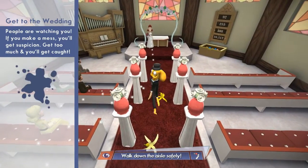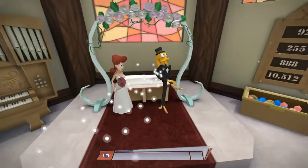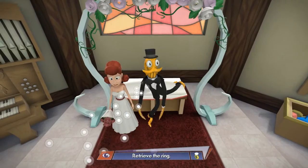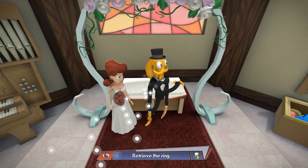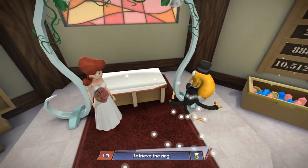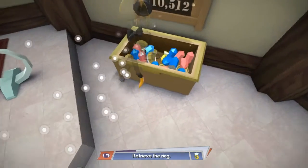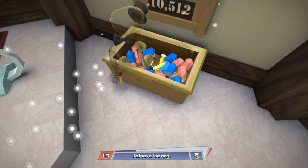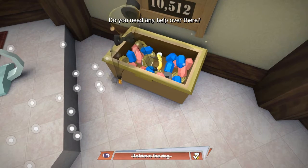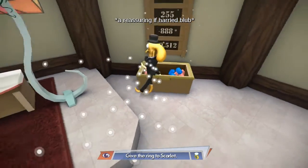Slowly go down the aisle. She'll never notice. We made it. Retrieve the ring. What ring? The ring. I would like a ring for the sexy lady. No, that's a diamond. No. Come on. No. Yes. No. Yes. We have the ring.